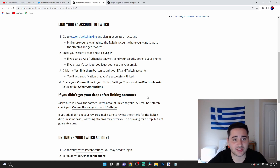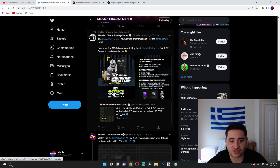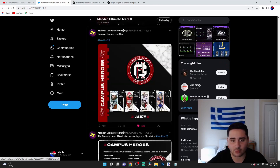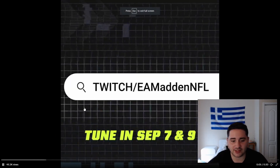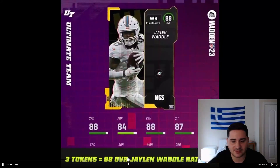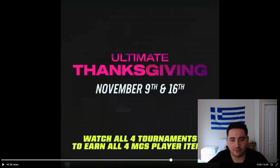That's basically how you link your Twitch and EA account and how you unlock this 88 overall Jalen Waddle. Just watch the stream and you're gonna get two tokens sent to your MUT account. We didn't look over the Jalen Waddle stats yet, but let me go over these real quick. Here it is — 88 speed, 84 jumping, 88 catching, 87 catching in traffic. Three tokens equals the 88 Jalen Waddle.